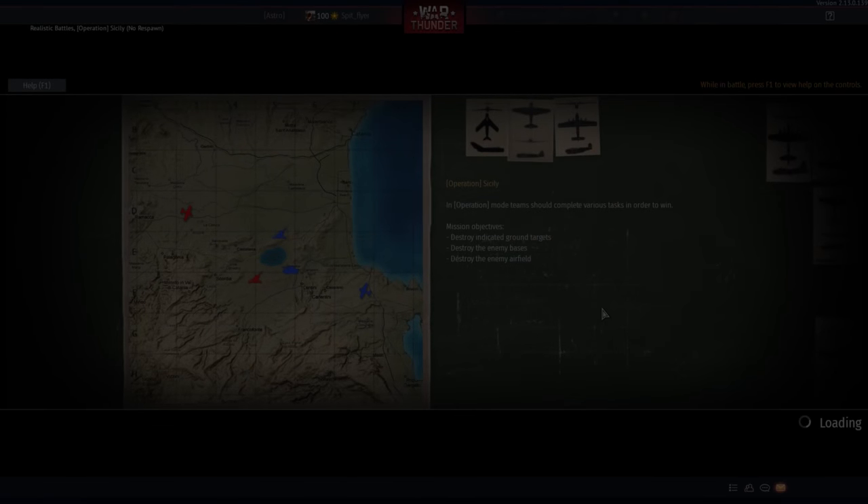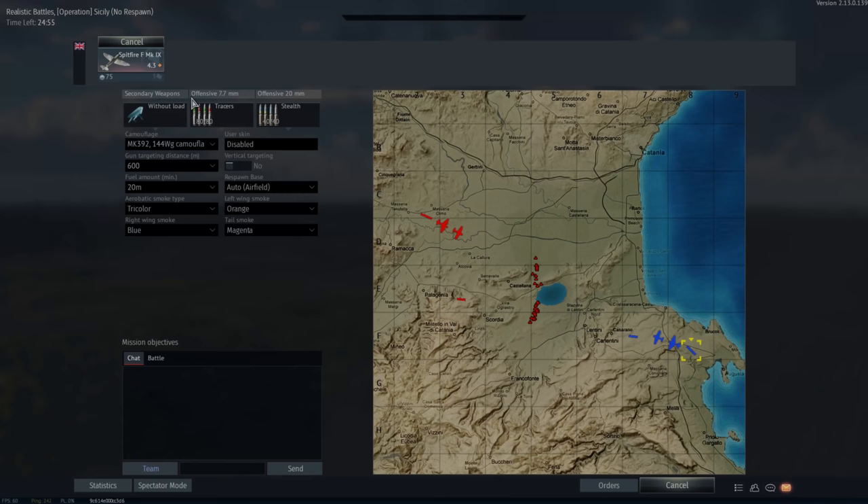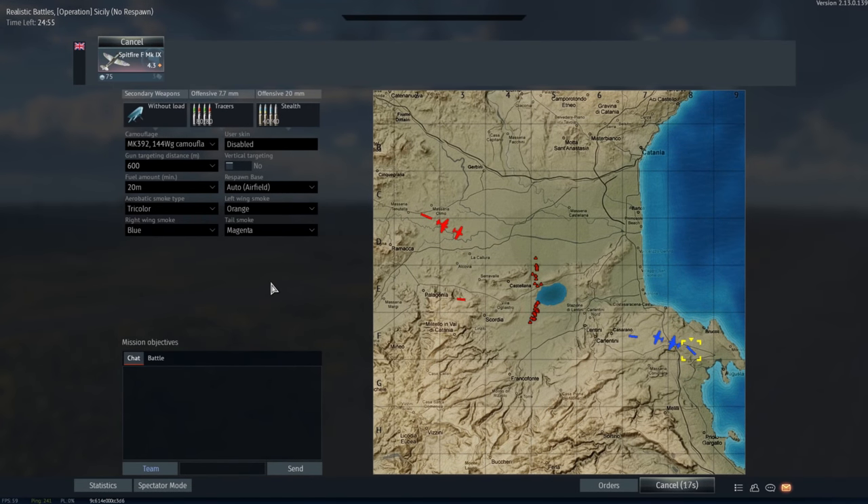G'day ladies and gents and welcome back to War Thunder. It's about time that I cover another Spitfire on the channel — this is the Spitfire F Mark 9. The F Mark 9 is probably the best Spitfire tier for tier in the game because it's just a good balance of armament, mobility, climb rate and energy retention.